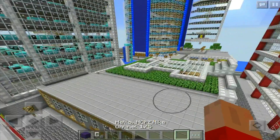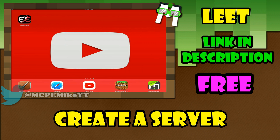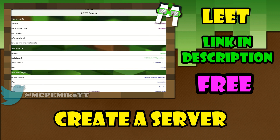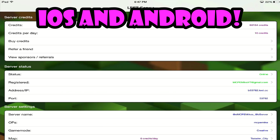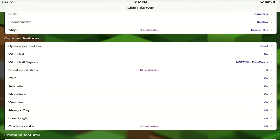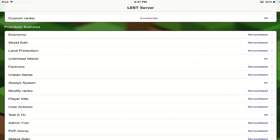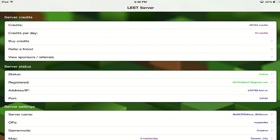Please drop a like and on with the video. So guys, what you're going to need to do to actually go about creating your own server is downloading the app Leet.cc. Basically, Leet is an app that allows you to create your own Minecraft Pocket Edition server. This is the Leet app — as you can see there's a variety of different buttons and things I'm going to go through with you guys today so that when you download the app you'll actually be familiar with how it looks and how the interface works.